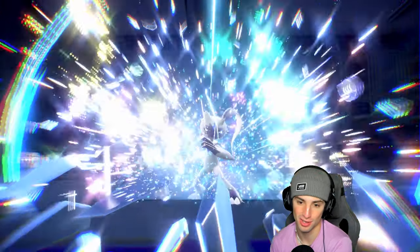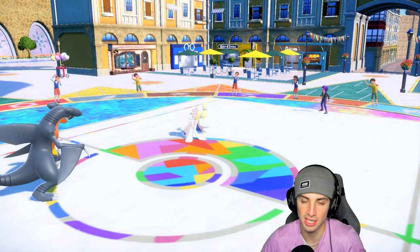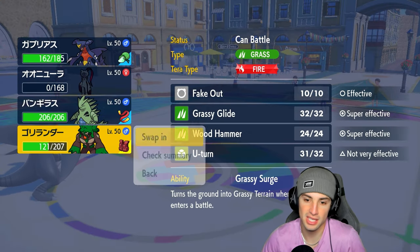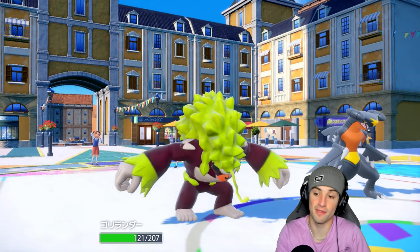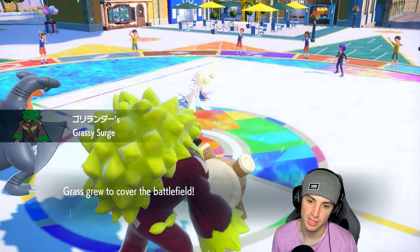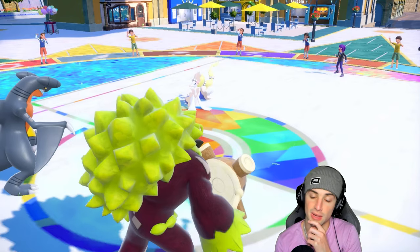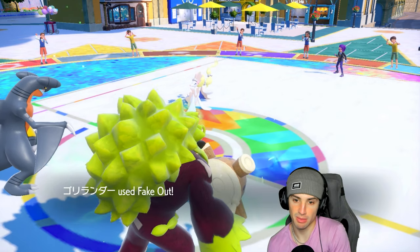This team was absurdly strong — countering everything we came across. The double combos, the weather combo, so strong. Then you've got the Sneasler and Rillaboom combo. We didn't get a chance to use Goldenglow today but you guys see it all the time. We go into Rillaboom — I'm going to Fake Out just in case and deal some damage with Stomping Tantrum. They end up Protecting though.